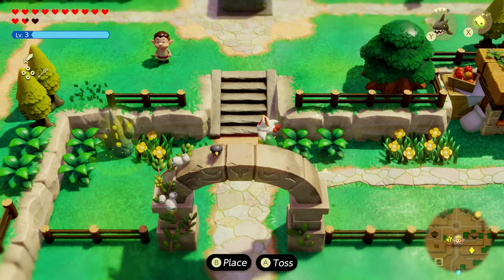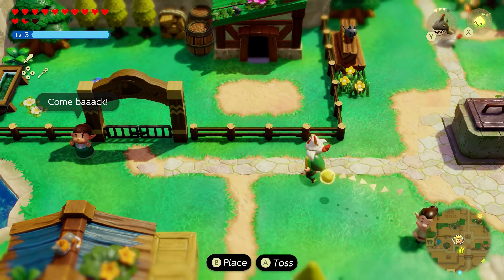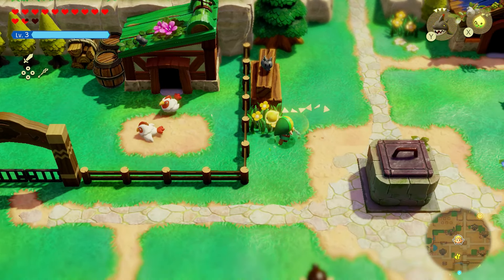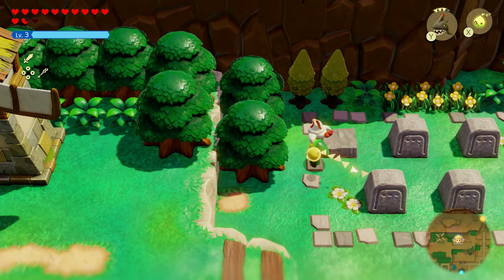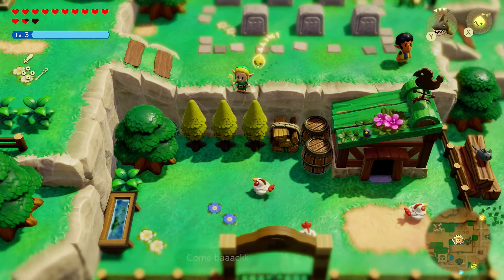The first cucco is right here — grab it and press A to toss it into the fence. Cucco number two is just sitting nearby, very easy to find. Head a little north to find cucco number three, just chilling over here — toss it in.